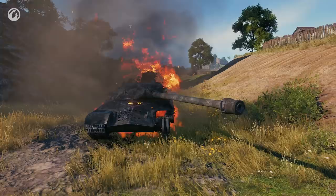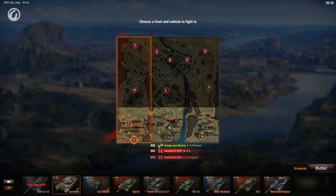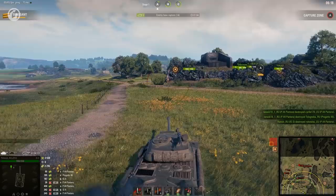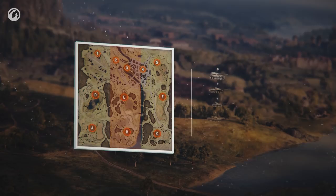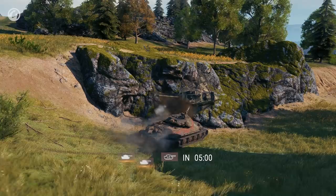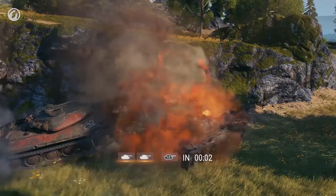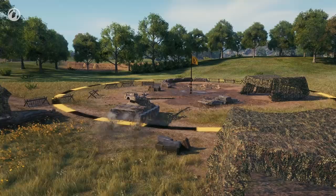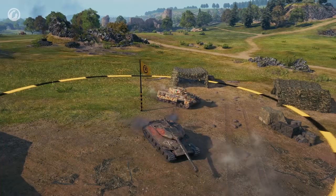Frontline is enjoyable because players don't return to the garage after being destroyed. Players are taken to the redeployment screen, where they can select a front and vehicle for their next deployment. In each direction, there can be no more than 12 vehicles and just a single SPG. At the beginning of the battle, each player has one reserve vehicle. Every five minutes, players receive an additional reserve vehicle, but you can accumulate only two. In the heat of battle, you can drive to resupply circles to restore crew health, vehicle HP, and shells.